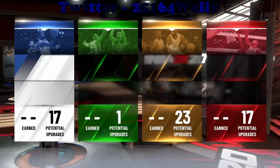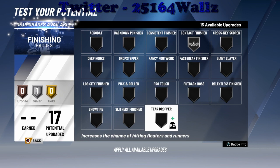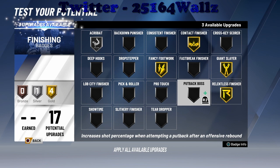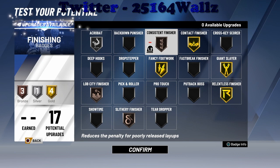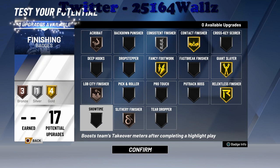For finishing badges: contact finisher silver, acrobat silver, fancy footwork gold, giant slayer gold, relentless finisher gold, lost city finisher bronze, slithery finisher bronze. I still have one upgrade left, so I'm going to be smart and choose something I really need. I think I took acrobat down by one and put consistent finisher up. My intention is to have all these badges at gold at least — that's eight gold finishing badges on a devastating build like this.